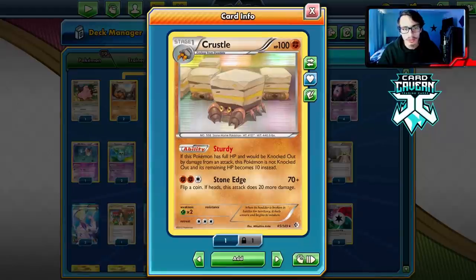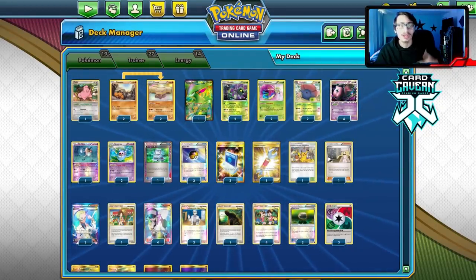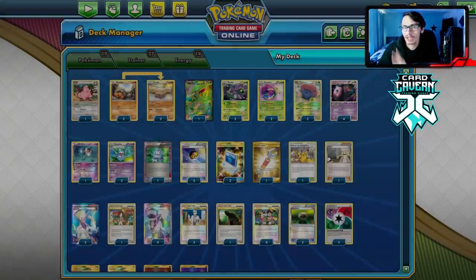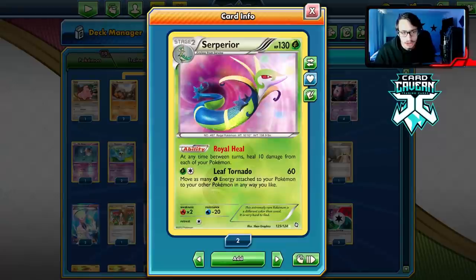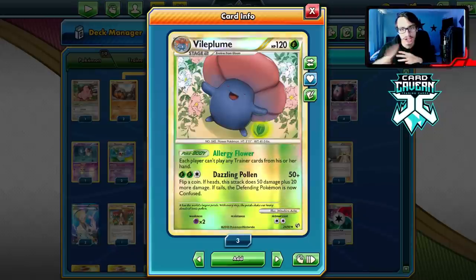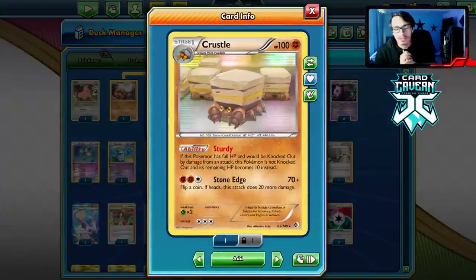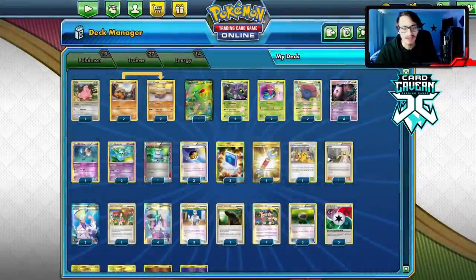Then you have a Crustle in your active spot the following turn, and your opponent can't knock it out. Crustle's ability: if it would be knocked out from an attack while it has full HP, it is not knocked out — instead its HP becomes 10. We lock this and make it loop every turn using Reuniclus to move damage around on our bench, then heal it between turns with Superior Energy, while they're item locked and can't use items like Laser or Catcher to get around the lock.